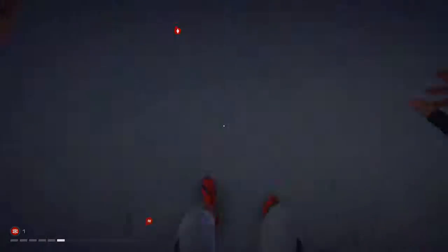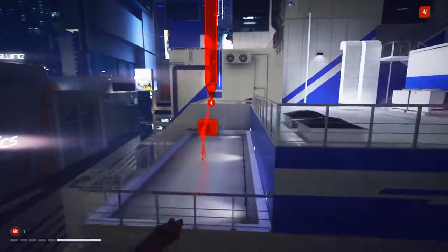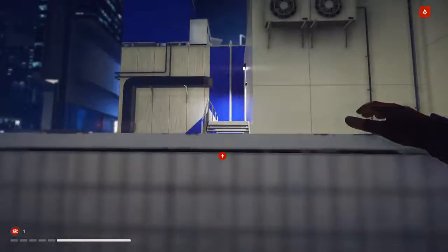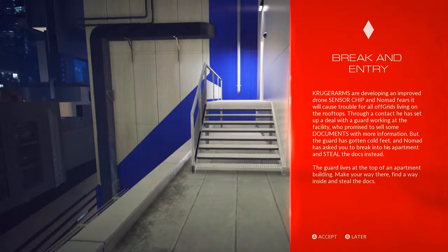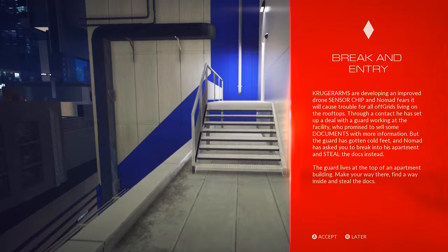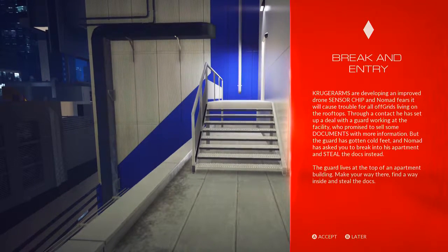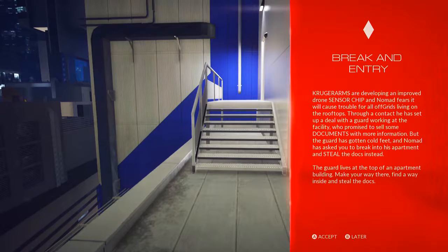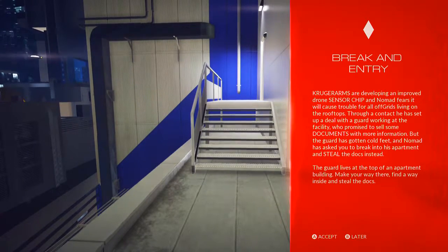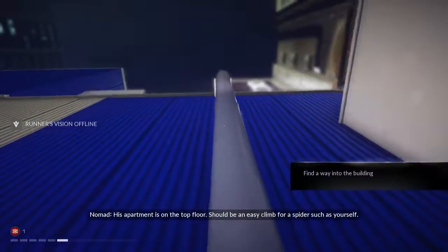Let's just go the way the game wants me to go. There we go. Break and Entry: Kruger Arms are developing an improved drone sensor chip, and Nomad fears it will cause trouble for all off-grids living on the rooftops. Through a contract, he set up a deal with a guard working at the facility who promised to sell some documents with more information. But the guard has gotten cold feet, and Nomad has asked you to break into his apartment and steal the docs instead. The guard lives at the top of an apartment building — make your way there, find a way inside, and steal the docs. His apartment is on the top floor; should be an easy climb for a runner such as yourself.